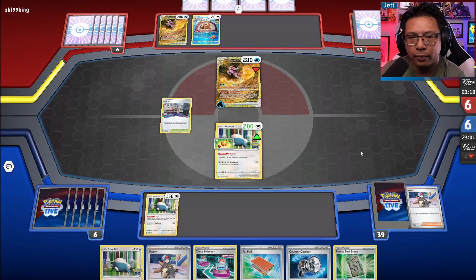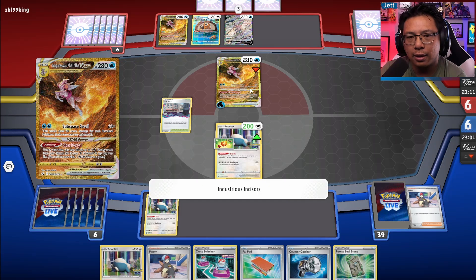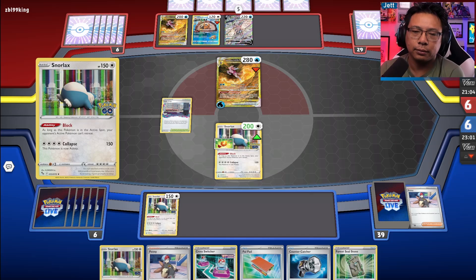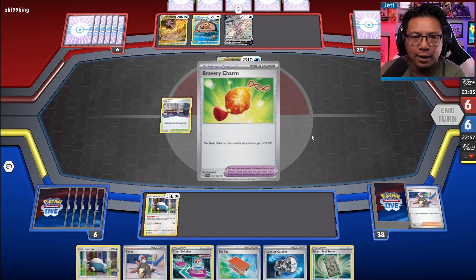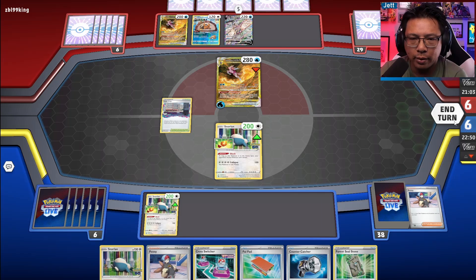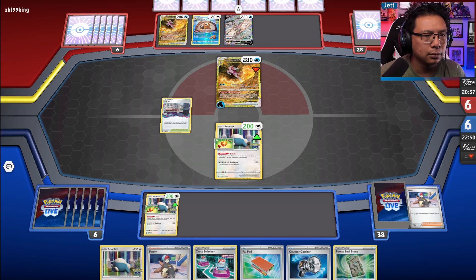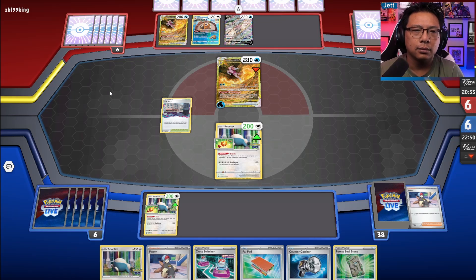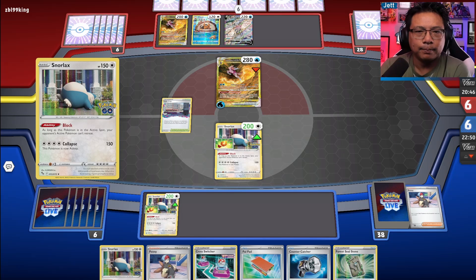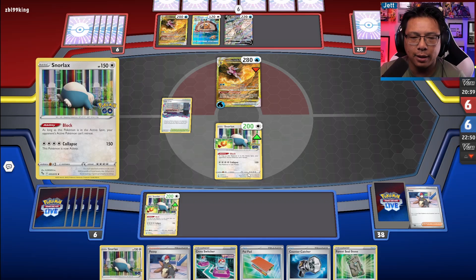If they knock out a Snorlax here — I think they're still short. Yeah, they're still looking for energy. This is an absolute nightmare for all parties involved. I think we continue to wait. Sorry about the computer issue there. We're probably going to need a bunch of Pennies — so after we play the second Penny we'll Pal Pad for more.